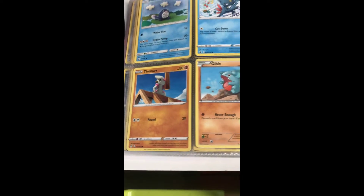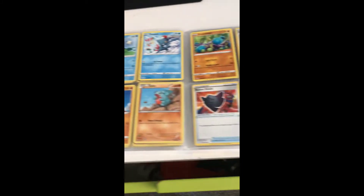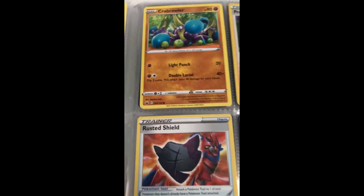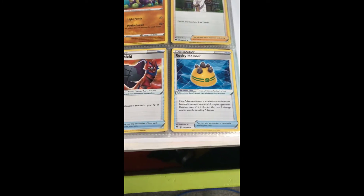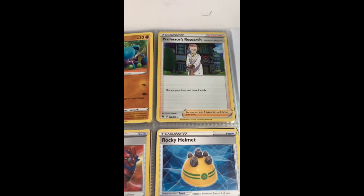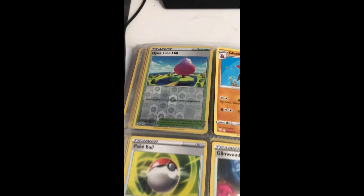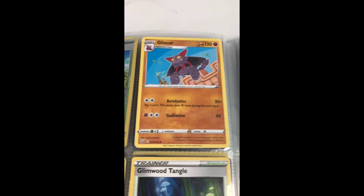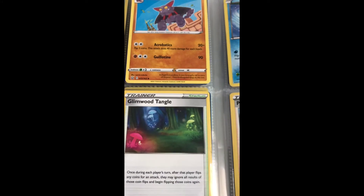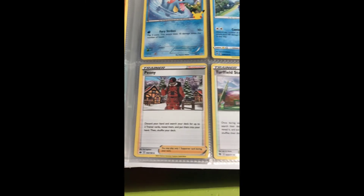Timburr. Gible. And there it is again — we've got Crabrawler. Rusted Shield, Rocky Helmet holo, Professor's Research. Holo reverse, Diancie, Gliscor. A bit boring. Glimwood Tangle, Pokeball, Peony.